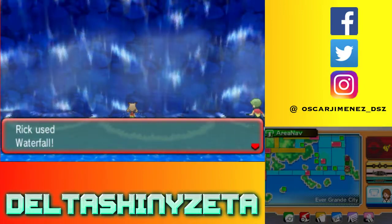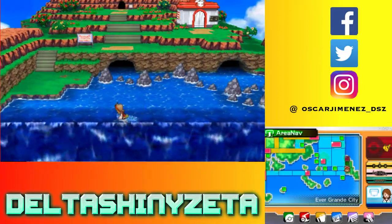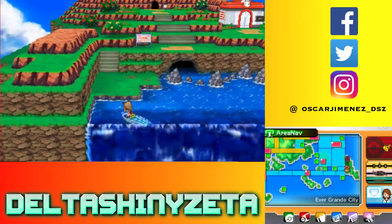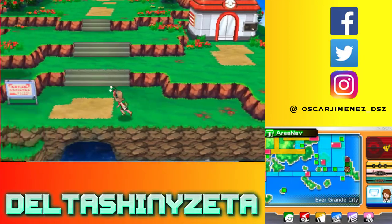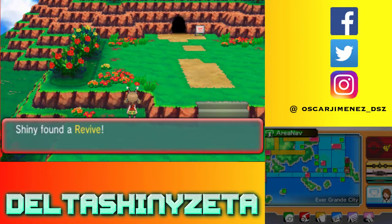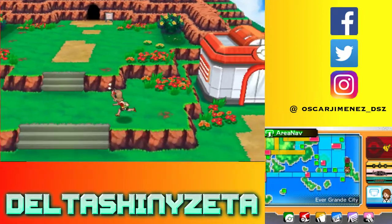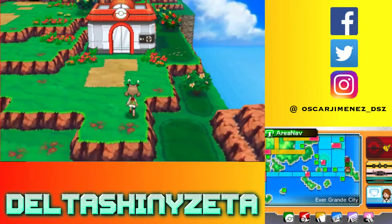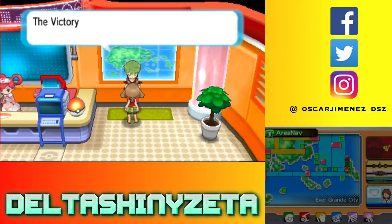This is the waterfall area. Another Repel — sure, why not. Hit an item — a Revive. I'll take it. So all that's left is the Pokemon Center. I actually don't know why the hell this place is called Evergrande City. I don't really see it as a city. I think the definition of a city is more than one building.